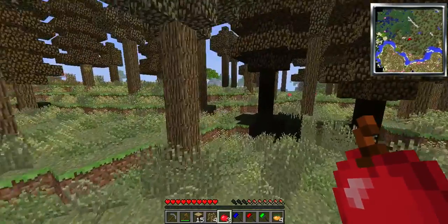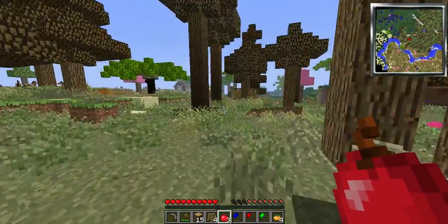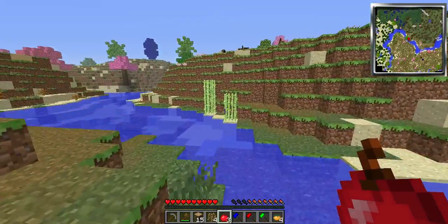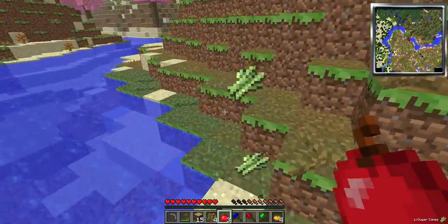I might want to go down to that biome and see if it has cactus. It does have a witch hut — well, a coven witch hut. There's something different about it.